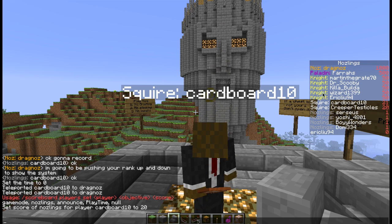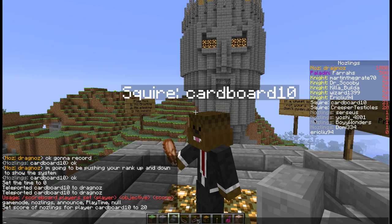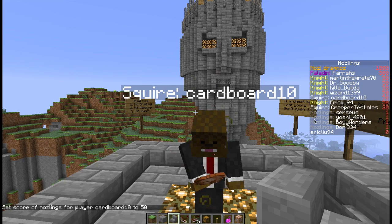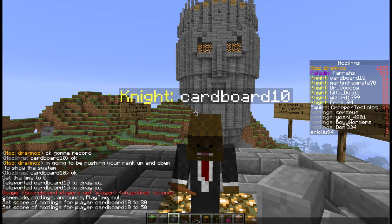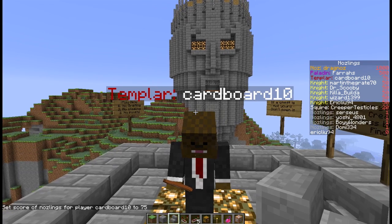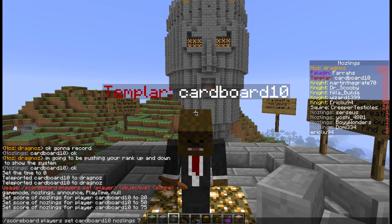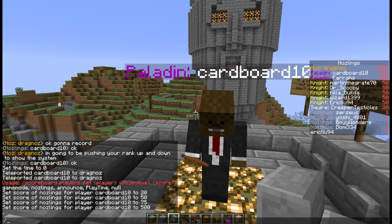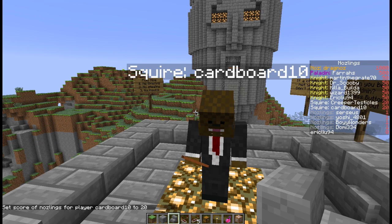When the knights get together they can actually decide whether a squire becomes a knight. So let's make him a knight — I'm going to change his nosling score to 50, and ta-da he's now a knight. And then in time he can maybe become like a moderator. I'm now going to change him into a templar — you can see the templar above his name and on the right hand side. And then eventually let's turn him into a paladin, which is what I call my admins. There we go, he is now in the paladin team. But as he's a new player and has helped me, I'm actually going to keep him as a squire.